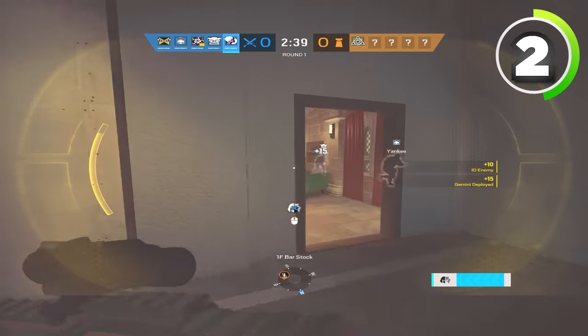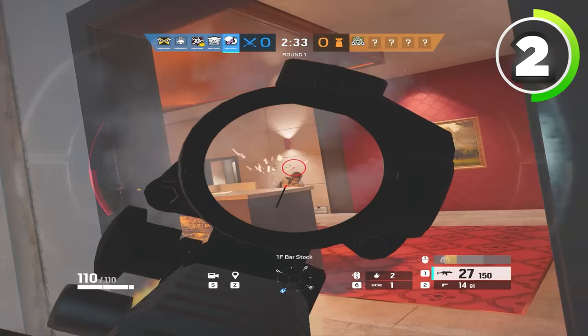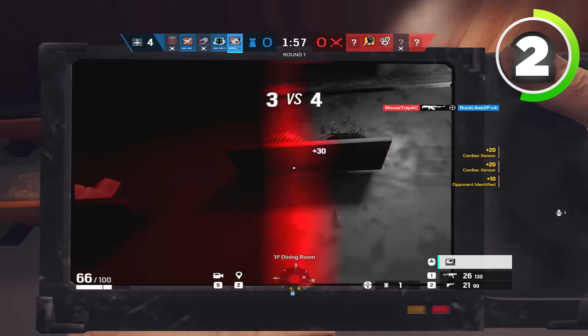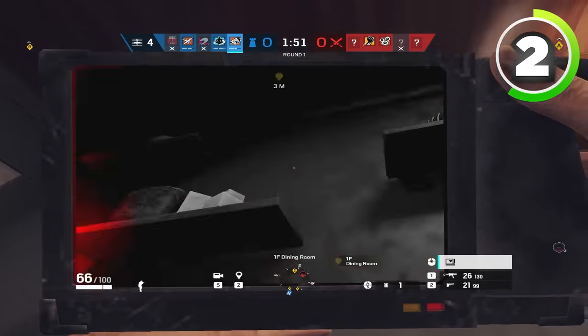So Lion and Ying are meant to actually take space and not necessarily get kills. But this isn't just subject to Lion and Ying — learning how to take space in general is something that is very important for Siege players that pros do efficiently, and a lot of people, especially even in champ rank, don't do at all. The entire point of roaming isn't actually to get kills, but it's to hold space and waste time.